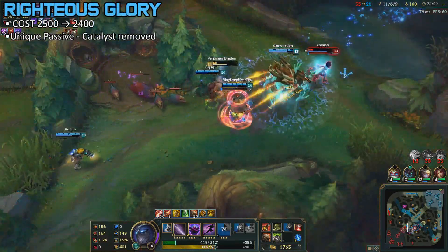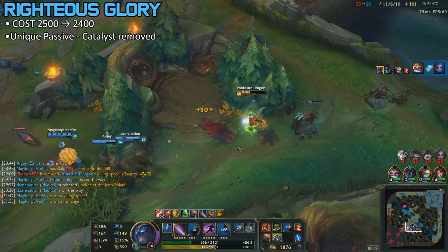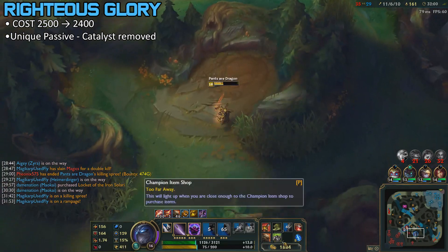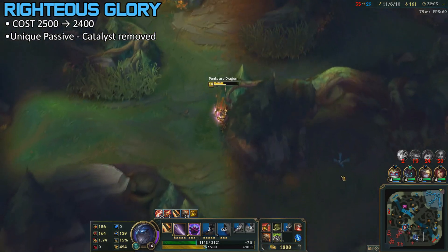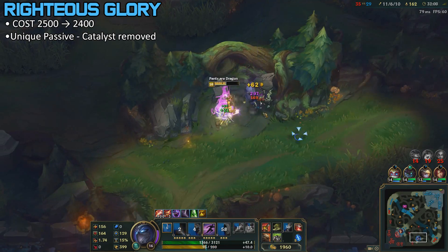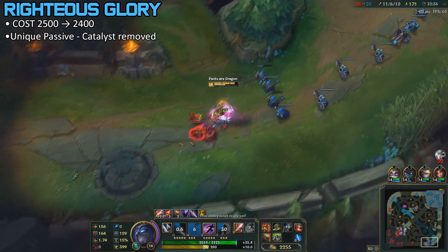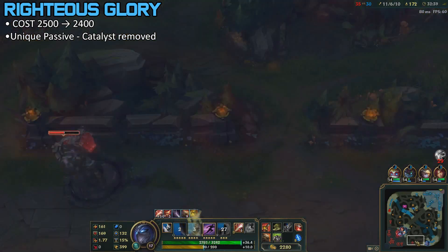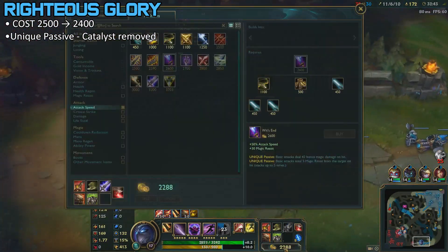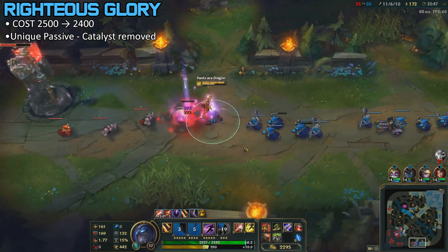Next up, we're going to be talking about Rylai's Glory. The cost is being reduced by 100, but the Catalyst Passive is being removed, so you wouldn't want to finish this item in the early game. I feel like it's still really good on Maokai, but for everyone else, with the nerfs that came in a recent patch, I still wouldn't buy this on most champions unless I liked the health and mana stats it gave. Olaf and Maokai definitely come to mind. Overall, I might say it is a nerf — maybe in a teamfight it could have saved you or given you enough mana for one skill. Either way, I don't really like this item.